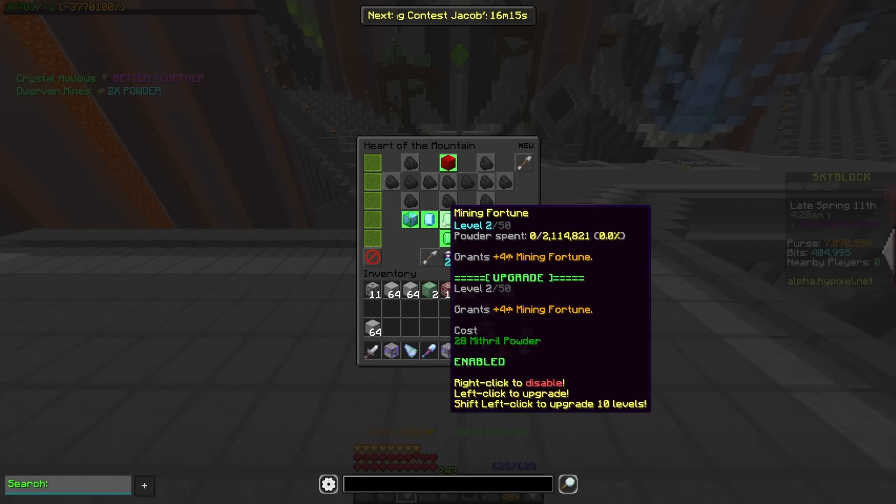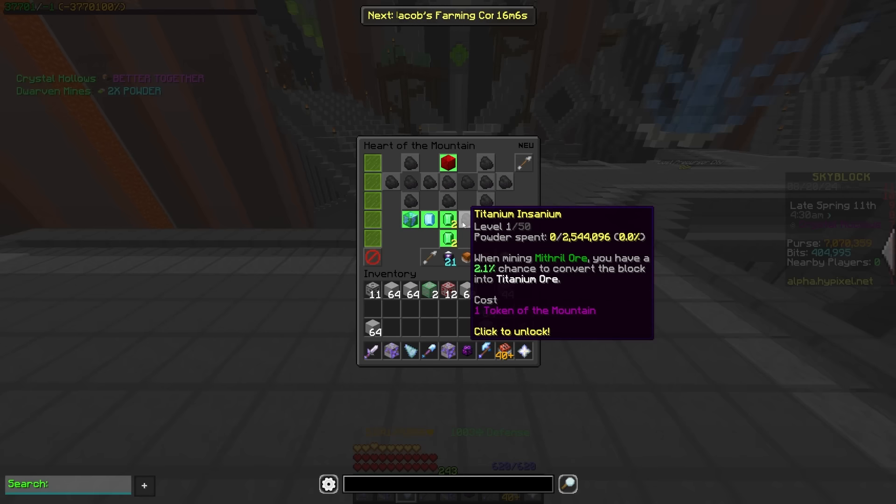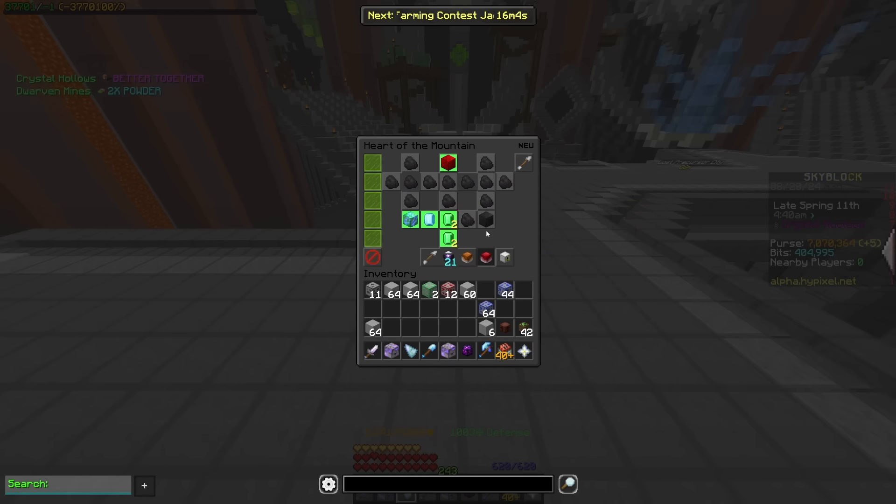Mining fortune got nerfed down to two fortune per level instead of five, so that's a little annoying. But there are some perks later on in the tree that kind of balance this out. Then you have titanium and sanium over here instead of over there.